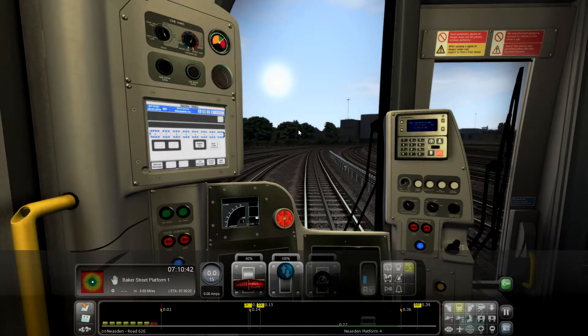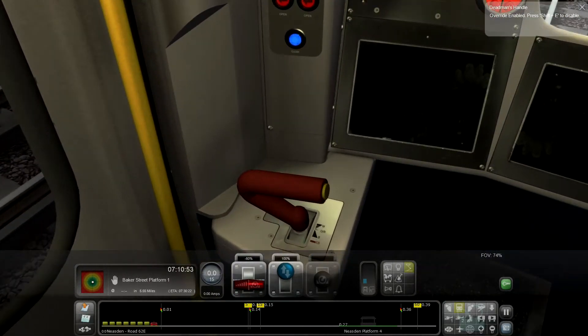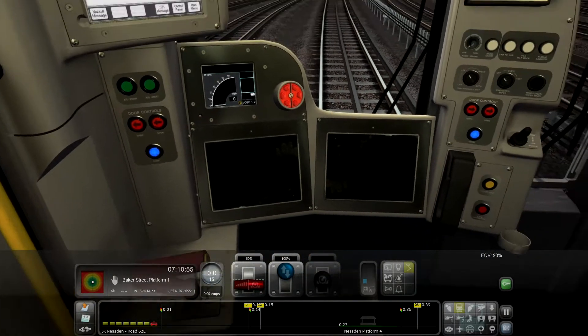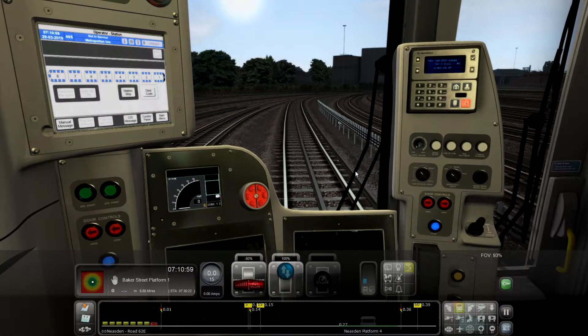20 seconds before we can go. Got the alarm running — press Shift E to get rid of that. That puts our dead man's handle in the right position. And I think we'll get going.